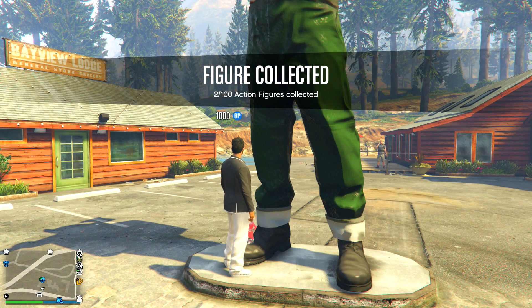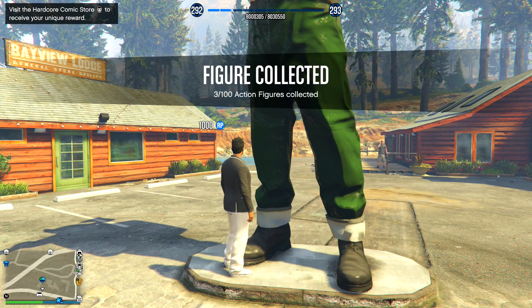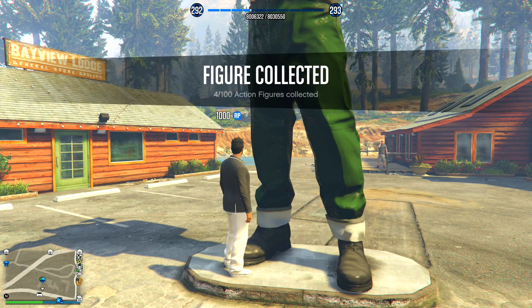And there you guys have it — you can do this unlimited times. When you think you have enough RP, all you have to do is kill your character, go into a store and rob it, make sure you get the RP from the store, then change your outfit, make sure you guys get the orange circle, and you're done. Simple as that. If you guys have any questions let me know in the comments below. Thank you guys for watching, peace out.